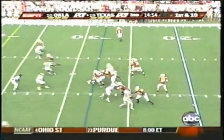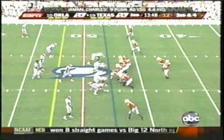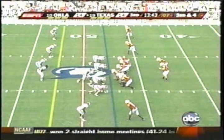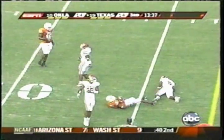Here's the snap. McCoy fakes to Charles, throws a pass. A slant pass is caught at the 42 by Michael. Third and fourth from the Texas 48. Shotgun to the right. Sooners showing blitz, but they do not. Back to pass, throws it — caught at the 50. First down at the Oklahoma 45.